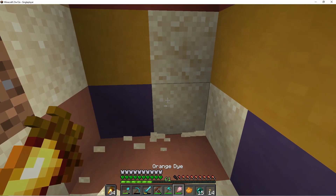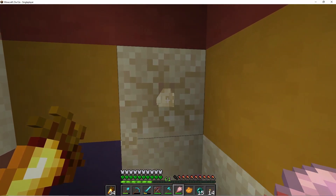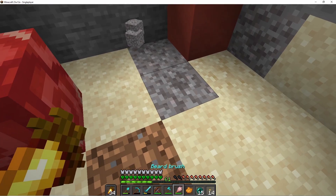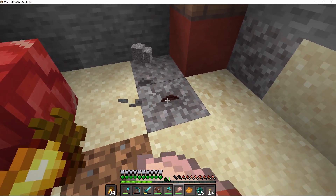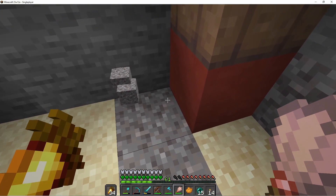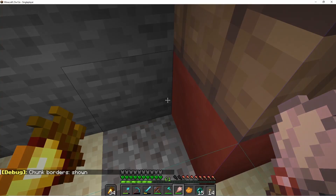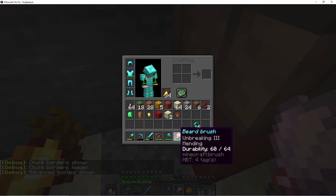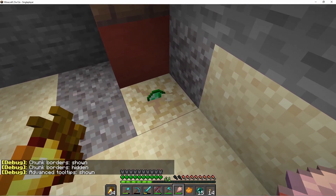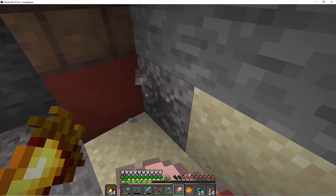A brown candle — I kind of forgot about those. What is this — a golden nugget? There are two suspicious blocks here. What is that — a bowl, a pot? It has 64 durability. So that times three — that's what I'm breaking through.